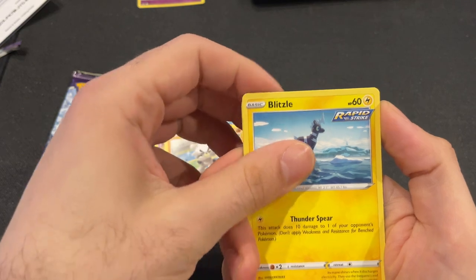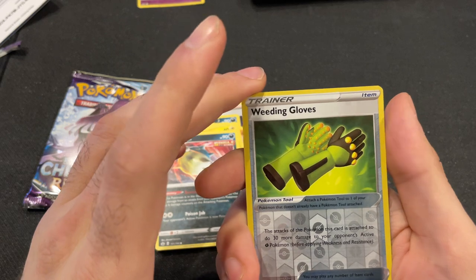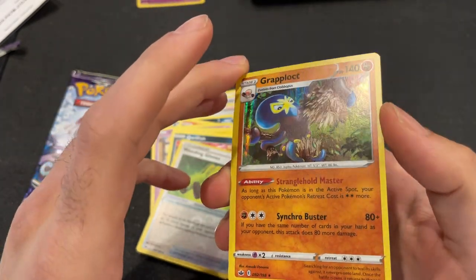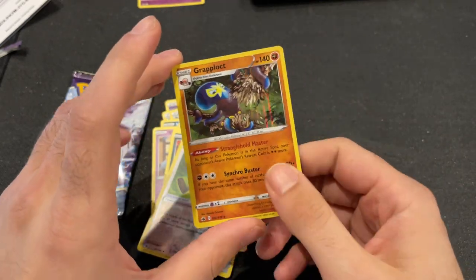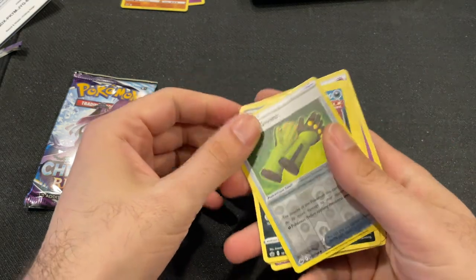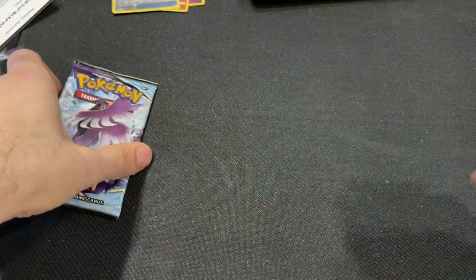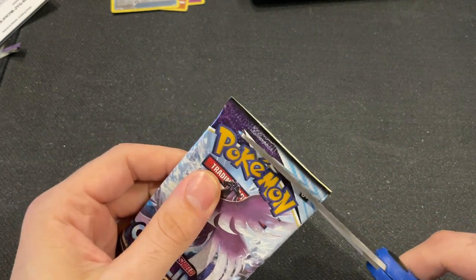Kapu, Blitzel, Quillfish, Weeding Gloves, and a Reflecto Grapplot — look at that, pretty cool! I'll be popping that in a slip afterwards. Even though some of these aren't really valuable right now, they may be in the future — so that's a Reverse Holo there too. I just like to keep them in good nick. Ten years from now, who knows what some of these might be worth, or you might be passing them on to future generations.